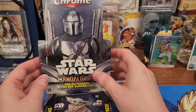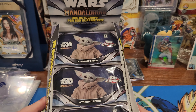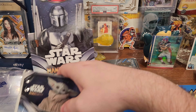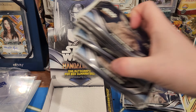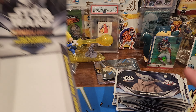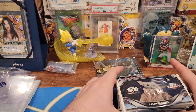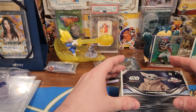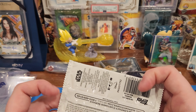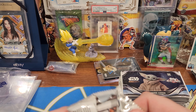Look at all these Baby Yoda, Grogu — oh man, so dope. Hopefully I get one of those super dope inserts. I mean, since when could you buy a box of Topps Chrome anything for under a hundred bucks? The market has settled down — this was like 90 bucks and I ain't complaining.